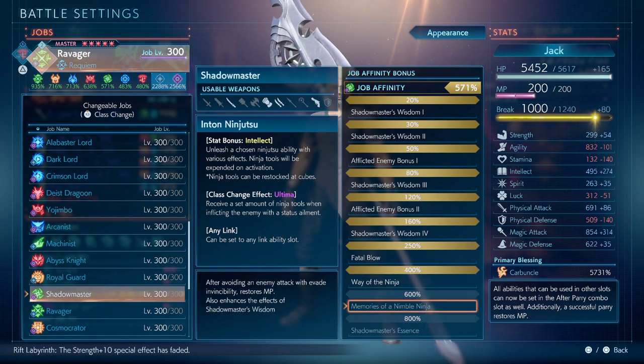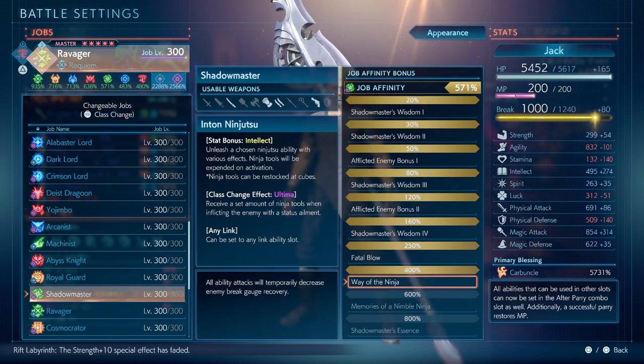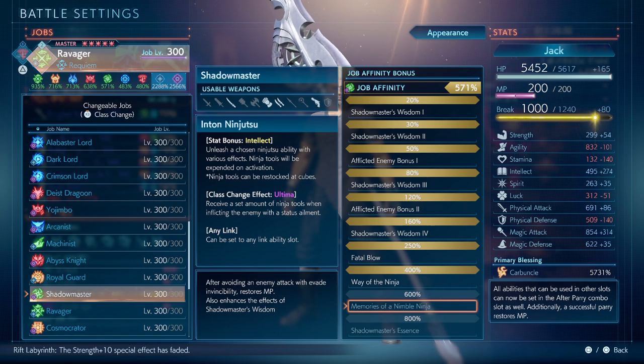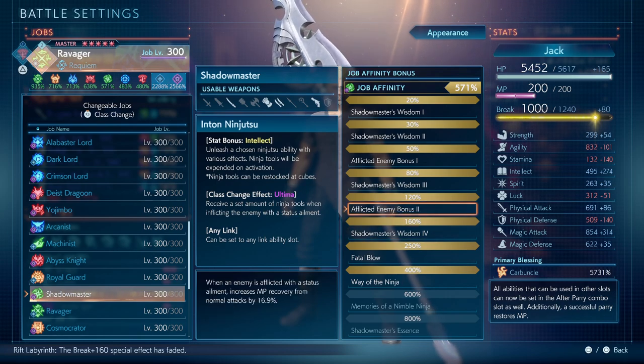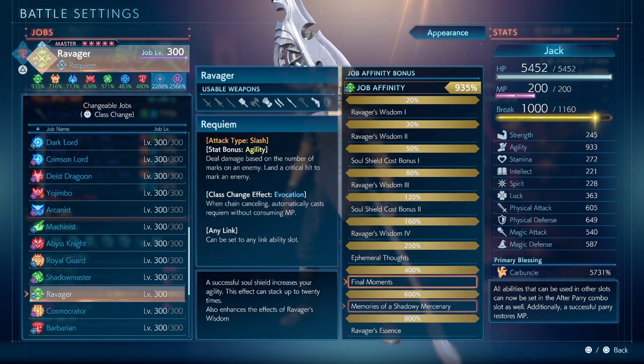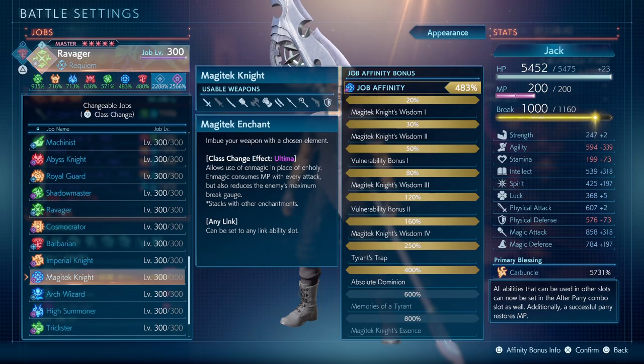Next will be Ninja: all the abilities you perform will debuff the enemy, reducing their breakage recovery speed at 400. At 600, after avoiding, restore MP. At 250, critical will reduce the max breakage. Also agility stat, and enemies afflicted with ailments increase your MP normal recovery rate. Next of course is 600 Assassin — already talked about that. And Tyrant: if you want to go for critical always when there's a status ailment on the enemy — take note, only ailments, not debuffs. At 600, temporary MP recovery for chain cancelling, restore HP when dealing enemy weaknesses, and a JT stat bonus.